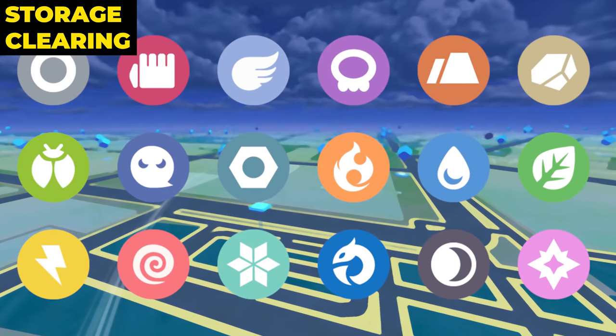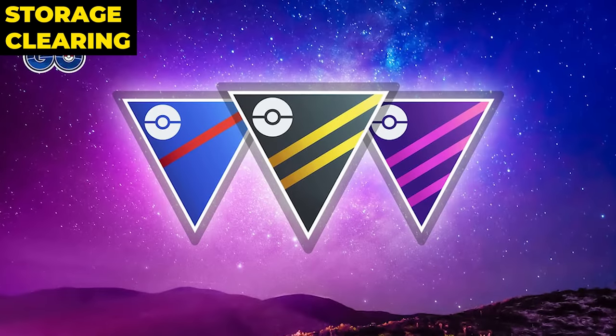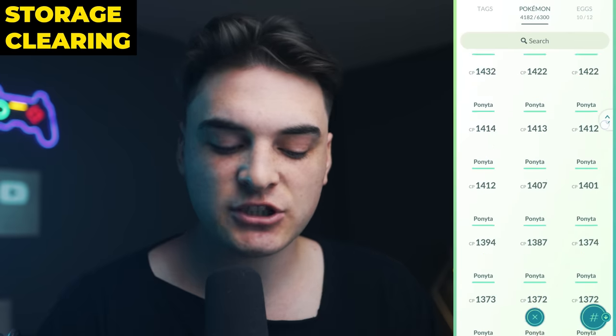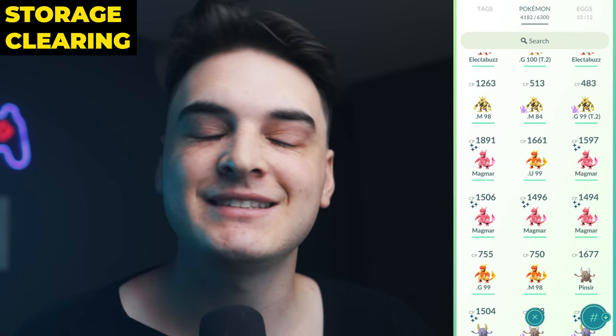So the question is: how is this an auto system? Here are the steps. First, go through all 18 types using those quick search threads and mark all the potential raid attackers you want to keep. Then go through all the Great League, Ultra League, and Master League Pokemon and mark those you want to keep. Then mark all the mega Pokemon you could potentially want to keep. After that, use the seven-day or deep-dive search threads to identify Pokemon that could potentially be transferred. Pretty much any Pokemon you didn't mark in the first stages, you're going to be transferring. And finally, just take a scroll through your storage for any extra Pokemon that slipped through your search threads. Implementing search threads into your storage management is the number one thing to automate your storage management system.